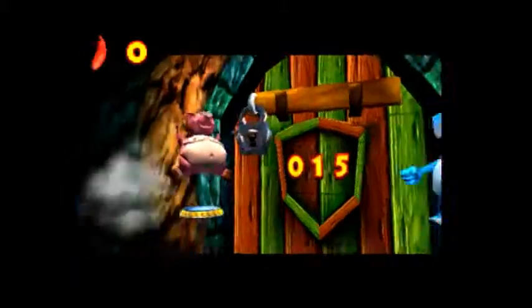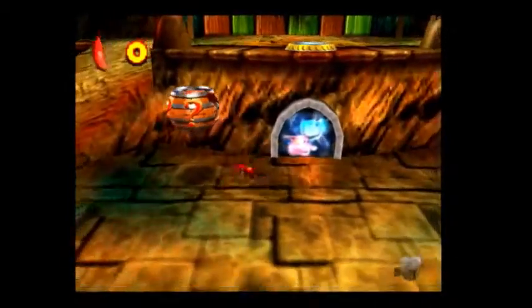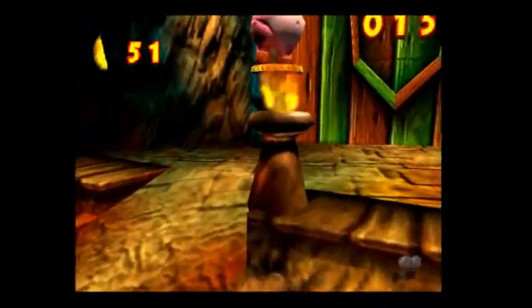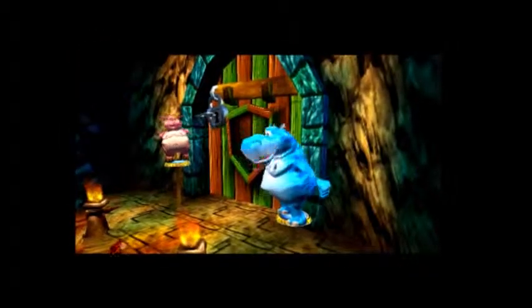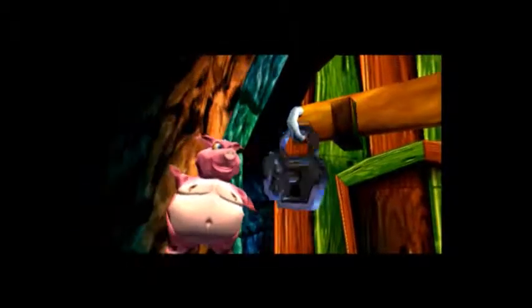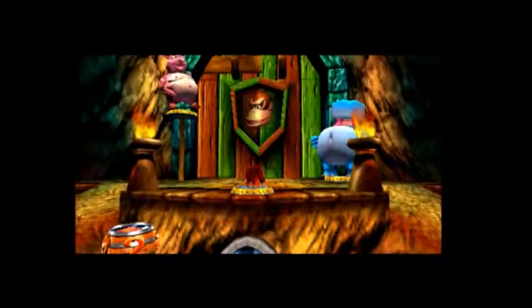There we go, we need 15 more bananas. Could we switch to Donkey Kong? There we go, we'll go the long way around. Could we give him our bananas too? That might work. There we go, there we go! And we can now find out what is in here. Looks like getting Donkey Kong on the door frame opens up this room.